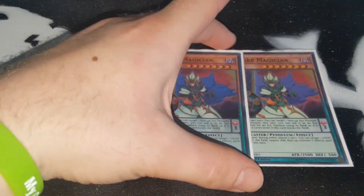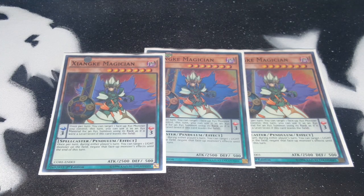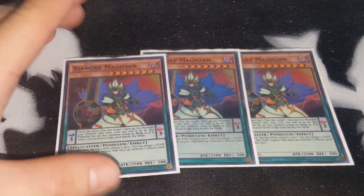Then we have three Zangeki Magician. Zangeki can target a light monster on the field and negate its effect, but it can also target a face-up Xyz monster and use it as Xyz material for the summon of a rank equal to its level. So if you have Dark Rebellion, it becomes level 4. Or if you have Odd-Eyes Absolute, it becomes level 7 and you can go into Odd-Eyes Rebellion as well.